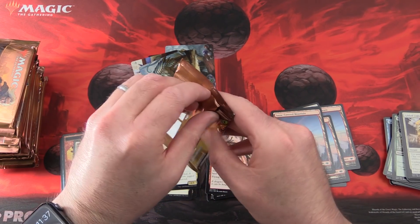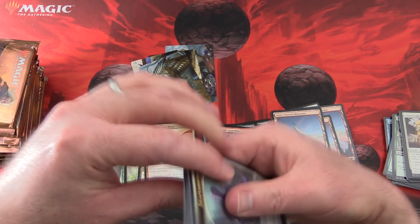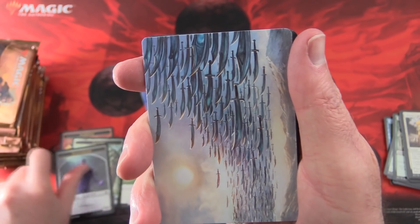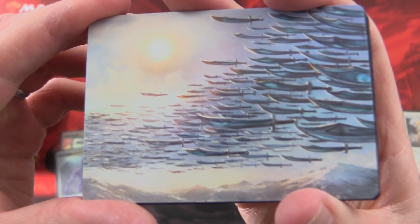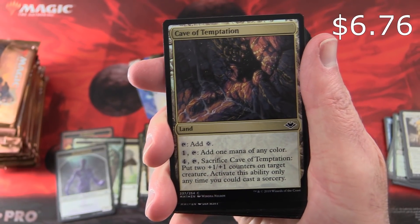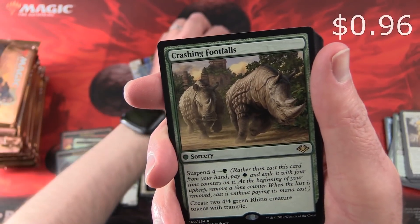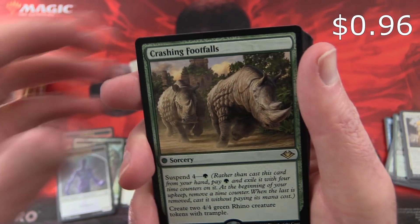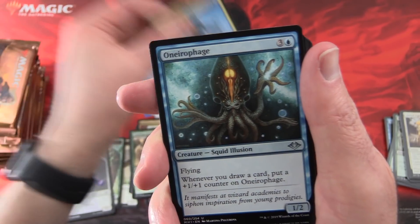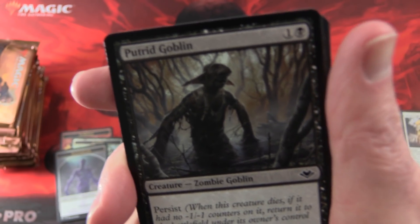Seems to be having trouble getting into the packs. Nearly a thousand videos and I still don't know how to open a pack of Magic cards. Next we have a Shapeshifter, Wall of a Thousand Swords or something like that, Snow-Covered Plains, and a Cave of Temptation foil. The rare is Crashing Footfalls with a pair of Beefy Rhinos. A Shatter Assumptions, Abominable Treefolk, and a Putrid Goblin.